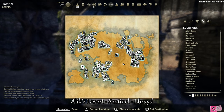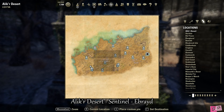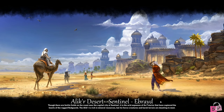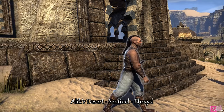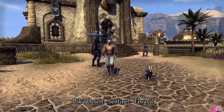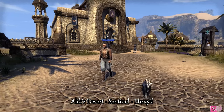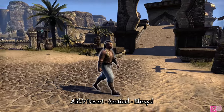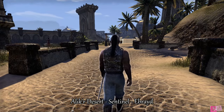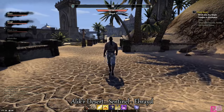Our next stop will be Sentinel in the Alik'r Desert. Our target's name is Ebb Braid and he has a braided mohawk, an orange-red long-sleeve top with a gold vest over it, white pants, and one sword on his left side. This is where we found him and this is where he dies.